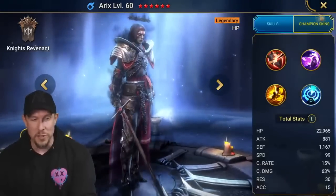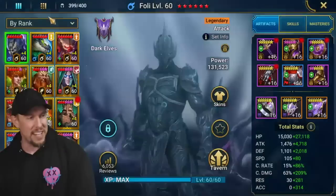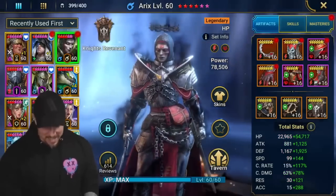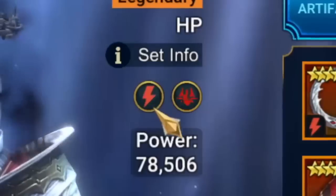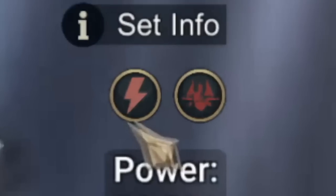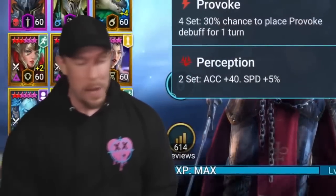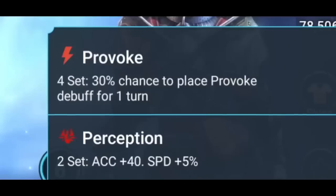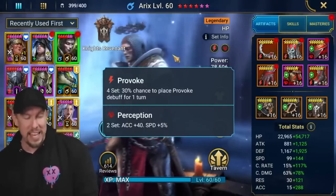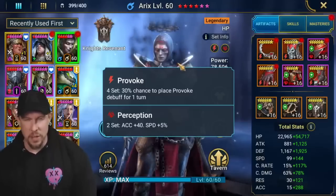I slept on this champion so hard. Let me show you how I have her built because we're gonna get next level here. You might be asking yourself right now — what is that artifact set? There's something going on here that just doesn't add up. Some of you may know — I have her in, say it with me, a Provoke set. We have a Provoke set, which I barely ever use in this game. Very few champions that I run in Provoke, but to me it makes so much sense on her.